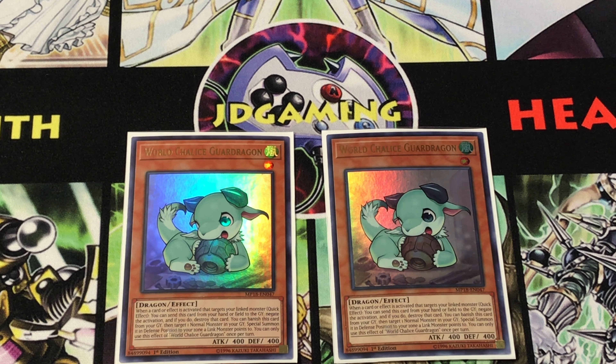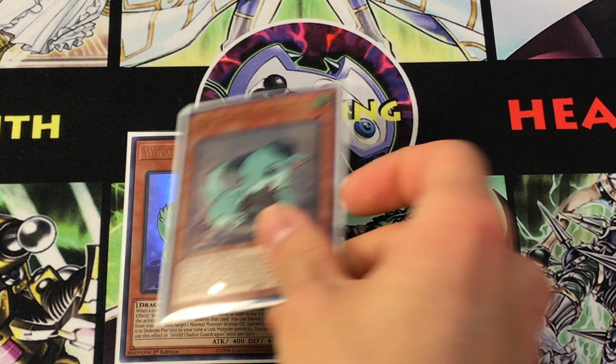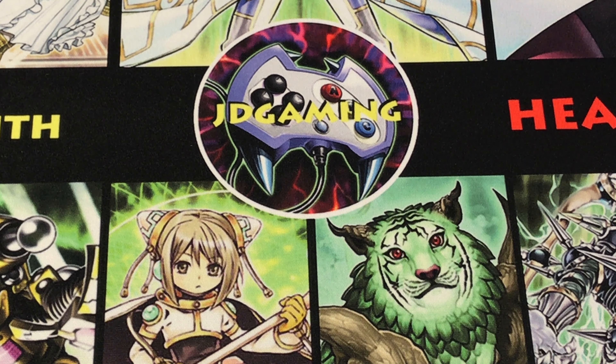The hard once-per-turn on that second ability originally made me want to play one copy, but as I was shuffling things around, I switched over from Chosen and Teleport to Beckend, which gave me room to go with a second Guard Dragon. It's fantastic because you can use the first copy to extend your plays, and then the second copy you can have in your hand to bring out with your link monsters or just use as a hand trap.